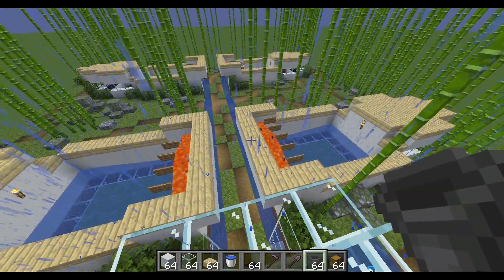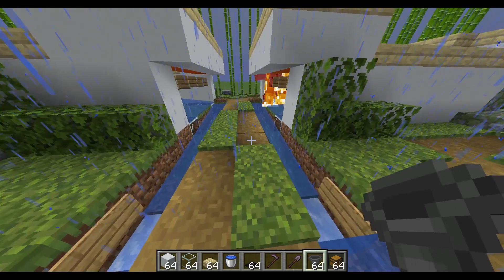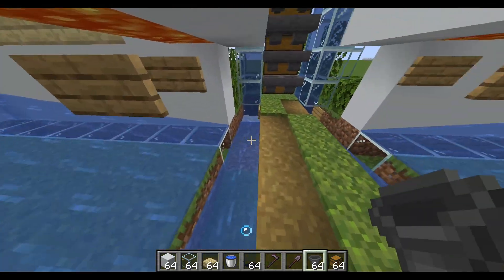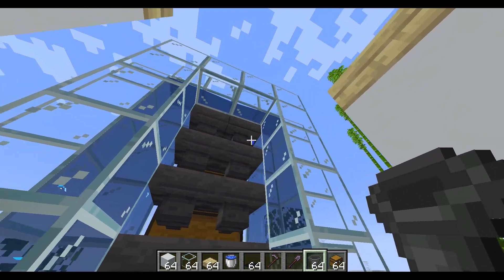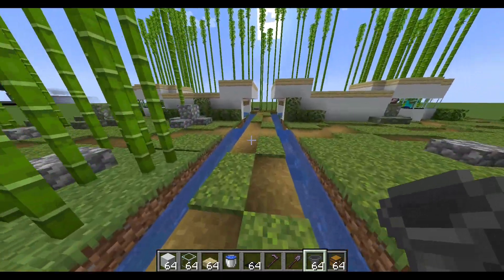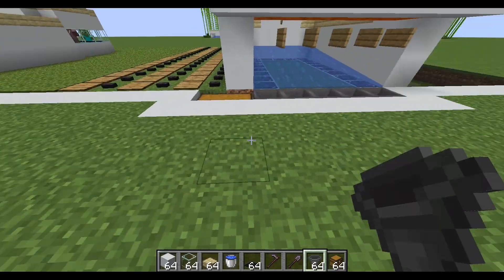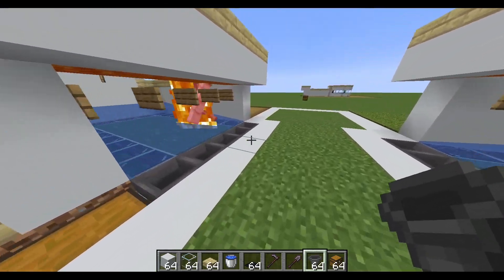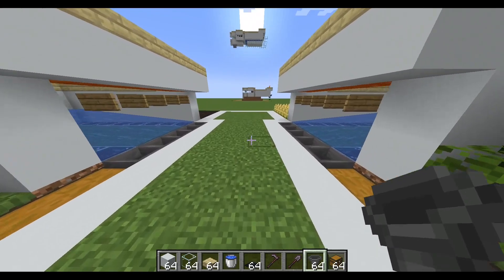If you really want to get crazy with this farm, you can use water streams — when an iron golem dies, their stuff goes into a water stream and goes down to the end, then into an item elevator and right into the chest system. This automatically collects everything, or you can just keep it hoppers and chests where you can run around and grab everything really easily, no matter how many farms you've built. This is nice and scalable.